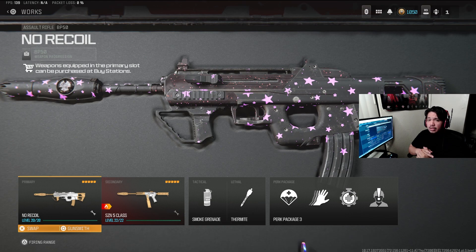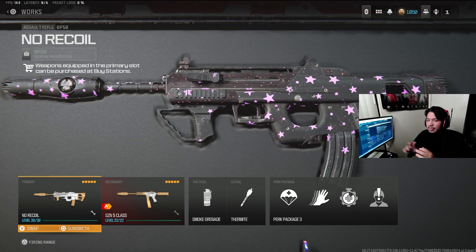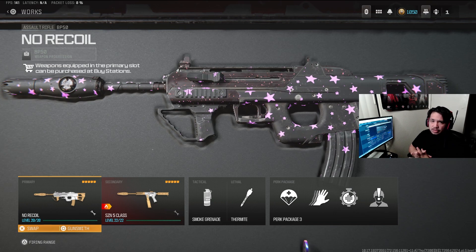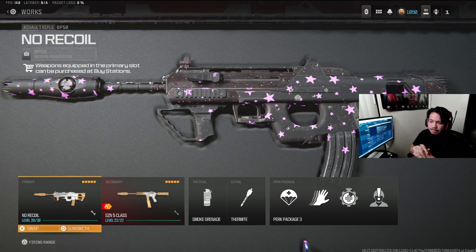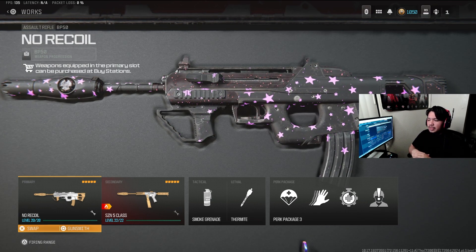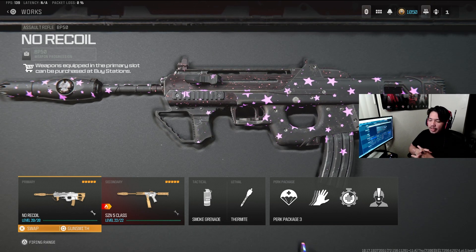I'm back here with another Warzone 3 video. Today, we're going to take a look at the new top 5 best loadouts after the Season 6 update. This update has brought in a lot of interesting changes. The SDG ended up getting nerfed, the secondaries kind of stayed the same, but there were buffs to certain weapons that could challenge the current meta. Also, the introduction of two new weapons that could spice up the primary conversation.